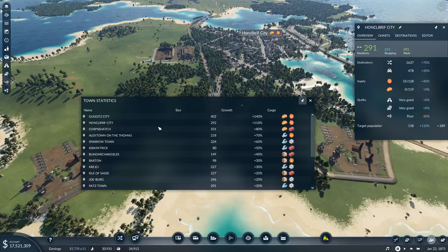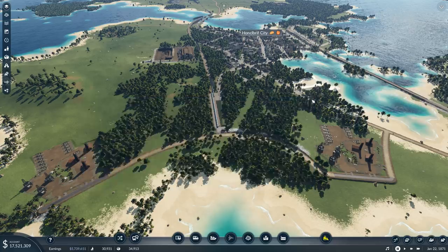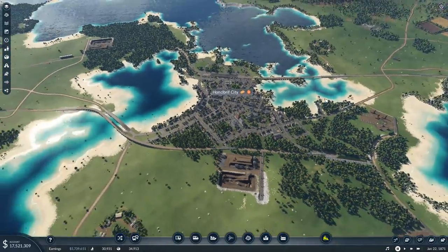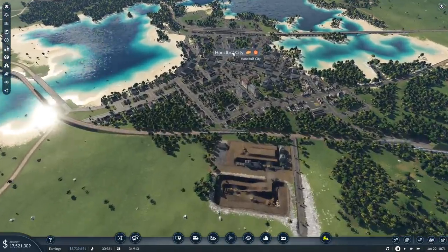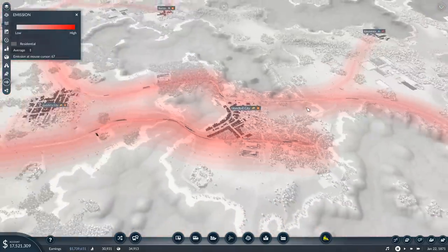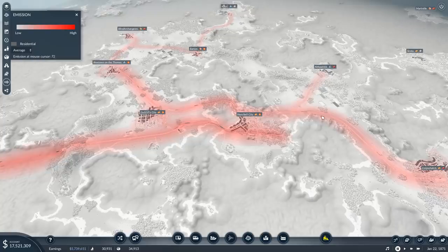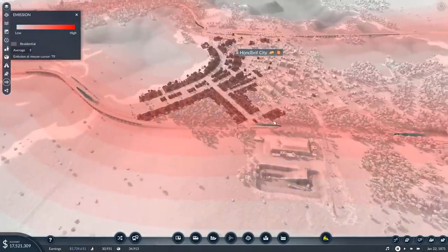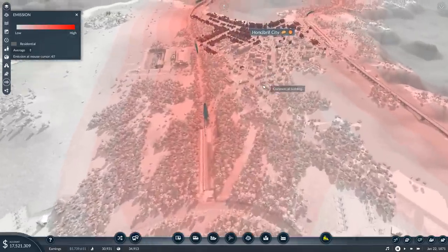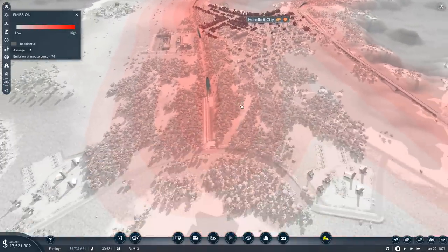Then we get minus 20% because of some emissions. Now let's look at Honkelbrief City - Honkelbrief is down 30% because of emissions, which is not great. Look at Honkelbrief's emissions - they really start to build up. Do we need to do something about it? Not really, but I want to do something about it because I want to make some cool stuff.